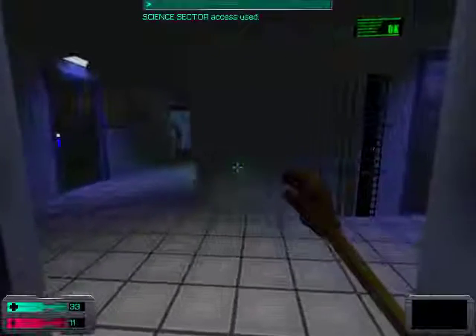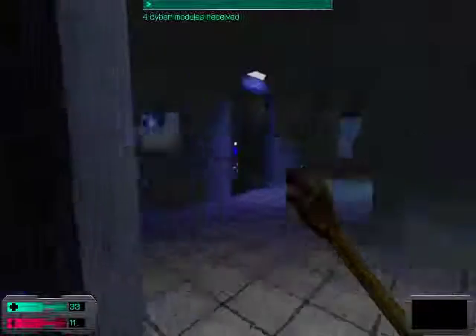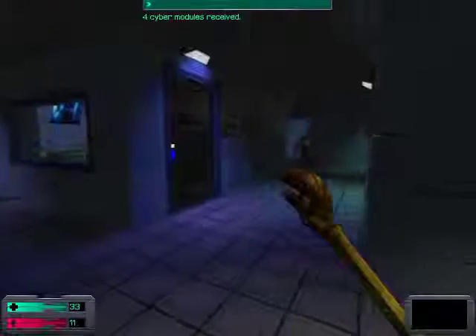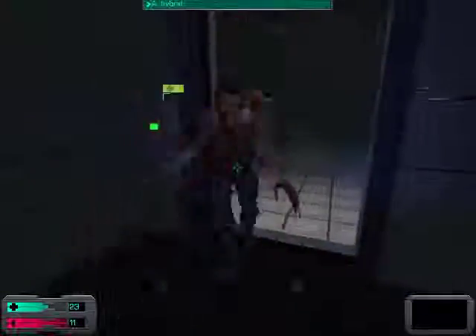The card we picked up in the other room will allow us access into this area. This is where things start to happen, because as you can see there's an enemy over there. These things are kind of weird and they just dished out a ton of damage to me.